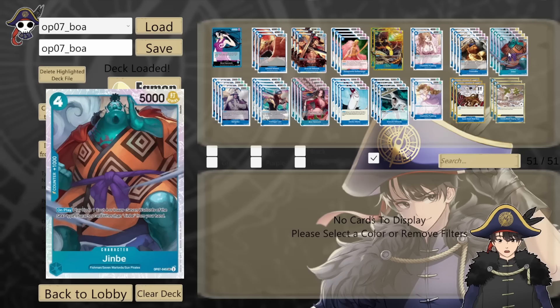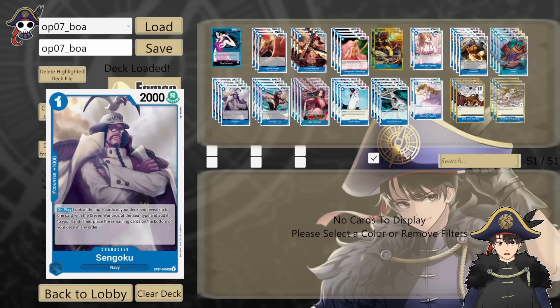Jinbei is a great card to keep in your opening hand. 4 copies of OP07 Sengoku — 1 cost 2k power. We get a 1-cost searcher in the Seven Warlords type, though the searcher itself is not a Seven Warlords. It lets you look at the top 5 cards of your deck, reveal one, and put it into your hand. This gives you something to bottom deck with your 6-cost Boa Hancock too. Just having a 1-cost searcher increases consistency and lets you thin out your deck.